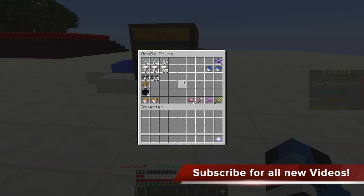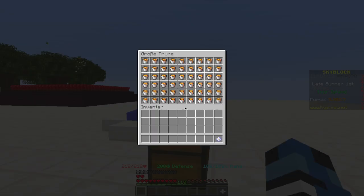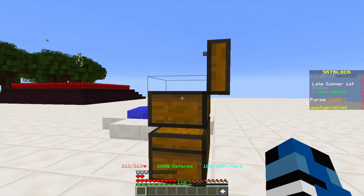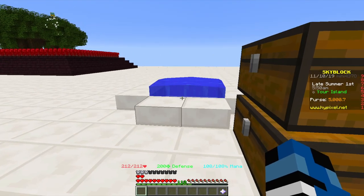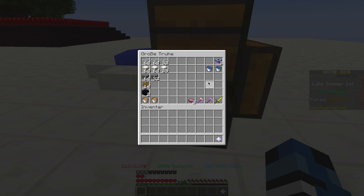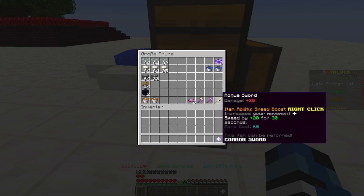You will need some glass, some building blocks - I'm using quartz here - some cobblestone, signs, obsidian, a couple of lava buckets which is one double chest of lava buckets plus two extra. Some buckets you can fill with water, or you can just put a water source next to it. You will need 40 by 14 in total, and of course the teleport pads.